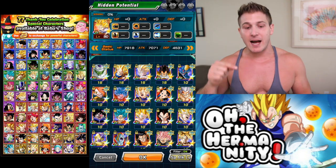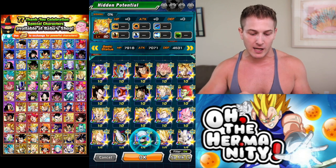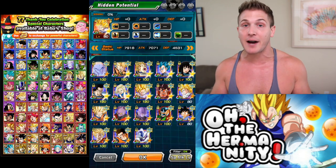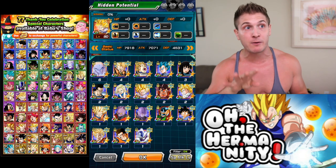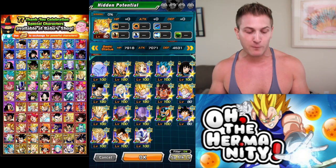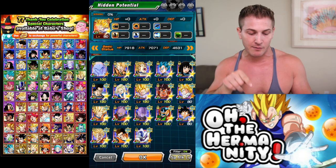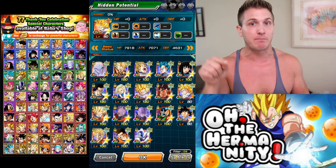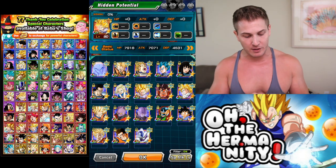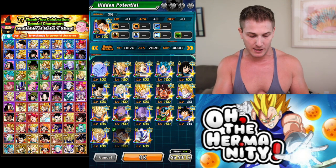So if I organize all my units by super attack level, I go to the very bottom and all my bottom units either have all four hidden paths open with zero additional dupes for the super attack, or they're sitting at super attack level one because they're missing dupes. That's how I found my units — and one of them is right here: this Gohan. This is one of the units I'm going to be picking.